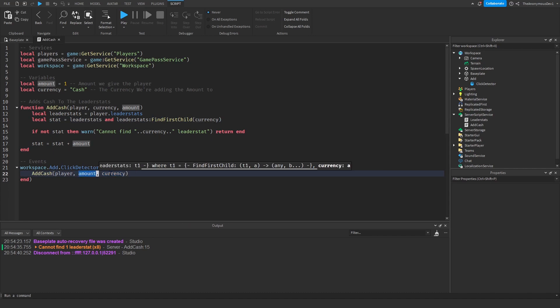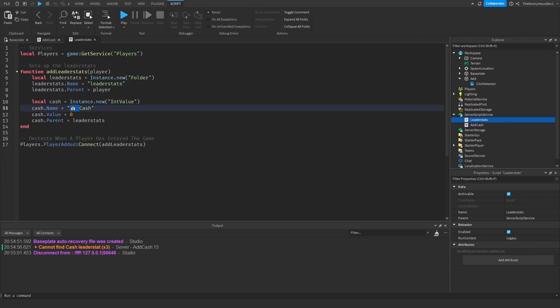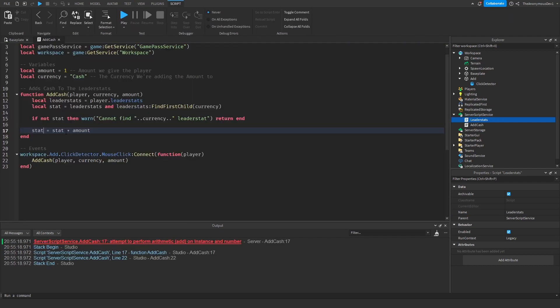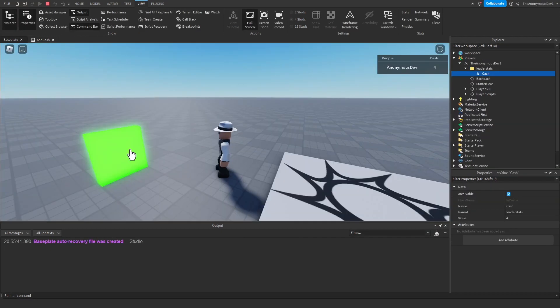We have the wrong variable name — go back into the leaderStats and remove the emoji, otherwise we'll have to add it each time which is annoying. Also make sure to use stat.Value equals stat.Value plus amount, since it's an IntValue. Let's give this one more test. As you can see it adds one to the currency each time.